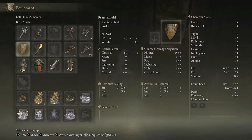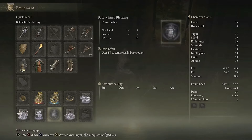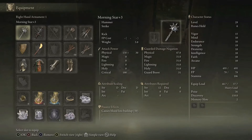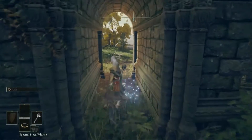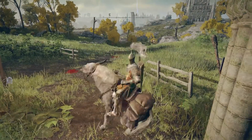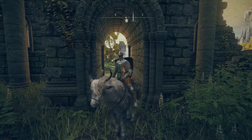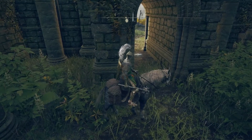Hello and welcome. Today I'm going to be showing you how to do a Tree Sentinel cheese. You need two items: first is the Rotten Stray Ashes — I can show you where to get those in one of my other videos, I'll put a link up — and the other is the Morning Star. Two very easy early-game items. The dog does passive bleed damage, and so does the Morning Star.